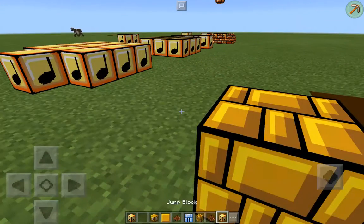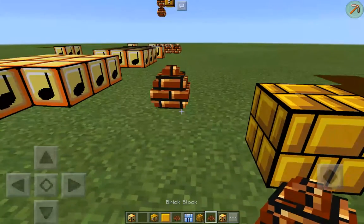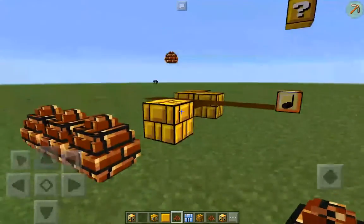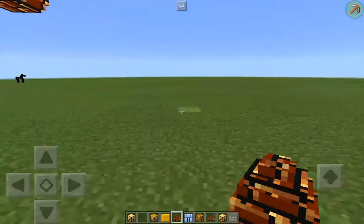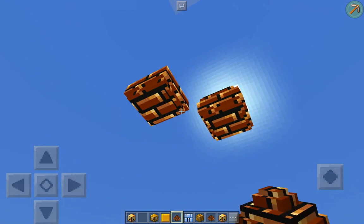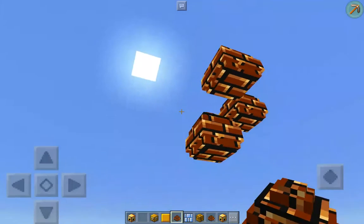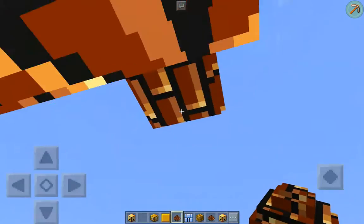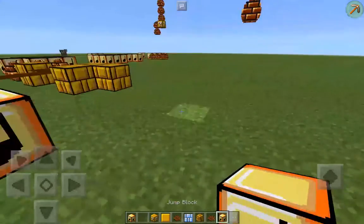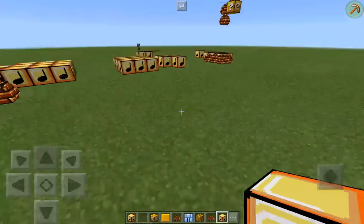The brick slab — the brick block — there's more of them, I think, though I don't know why. They still don't break even with the second kind. And now there's another jump block.